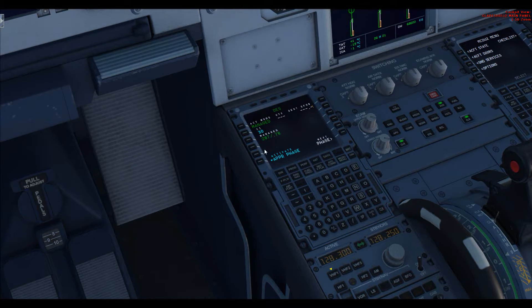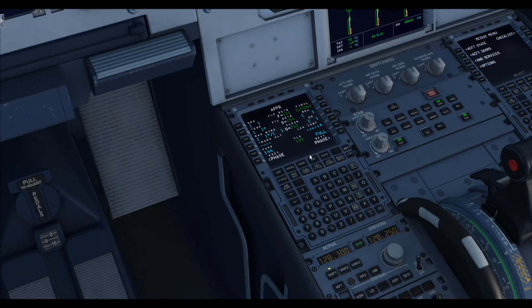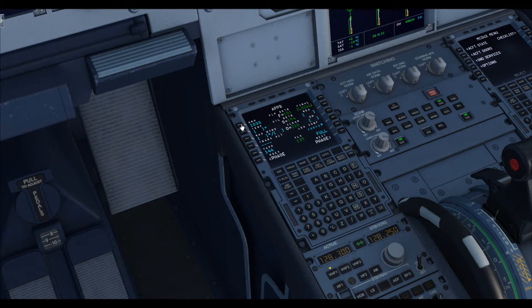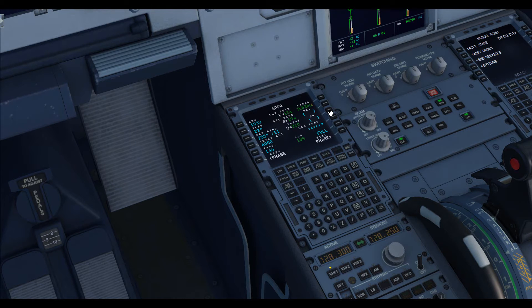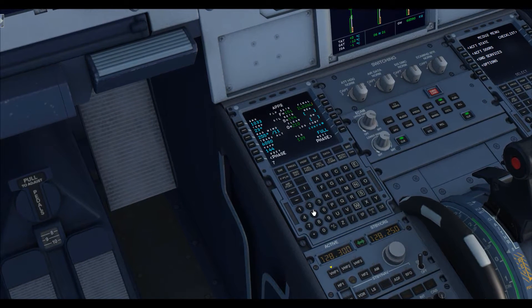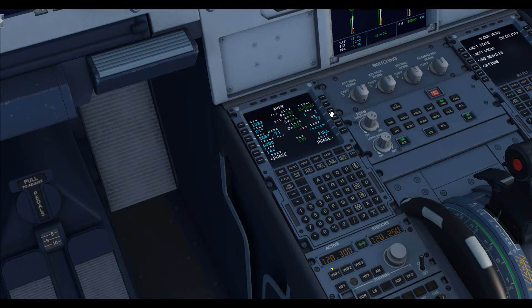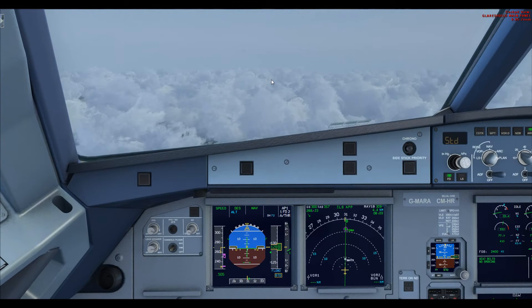Hit the performance page. Whatever you do at this phase, do not press the 'Activate Approach Phase' button — not yet. Press Next Phase so you get to the approach page, because you need to fill all this stuff out first. QNH at the moment according to the Gatwick METAR is 1033. The temperature is 23 degrees. Surface wind is 255 at 11 knots, so pretty much a headwind. Transition altitude is 6,000 feet. We are doing a Category 2 ILS on 26 Left with a Category C aircraft, which gives us a decision height of 72 feet.